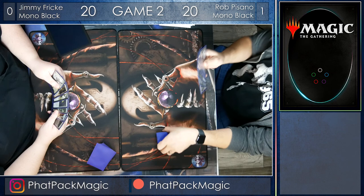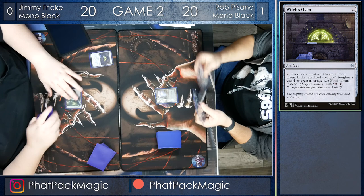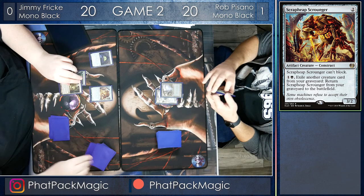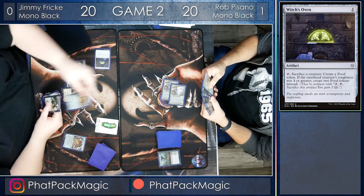Jimmy looks like he's going to be on the play, and he's going to start off with the Swamp into that Witch's Oven, so Rob has got to really be on the lookout. He plays the Swamp and passes the turn back to Jimmy. Jimmy plays out the Mutavault. Here's a Scrapheap Scrounger coming in — Rob draws, Swamp, pass. Jimmy takes his turn and swings in at Rob to deal three damage, but a Grasp of Darkness in response is going to prompt the Witch's Oven to sac the Scrounger, and Jimmy pumps out another Scrapheap Scrounger before passing the turn back to Rob.